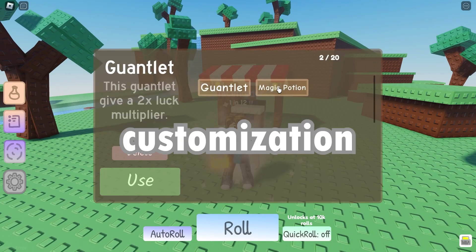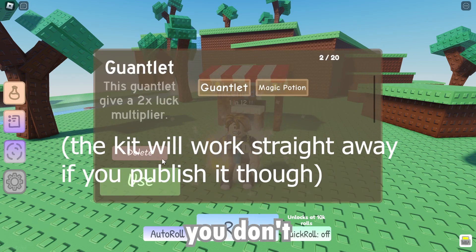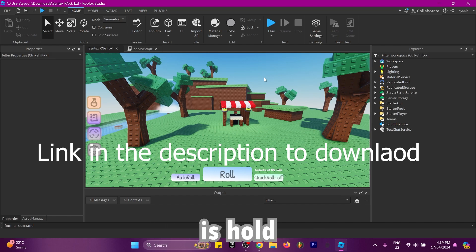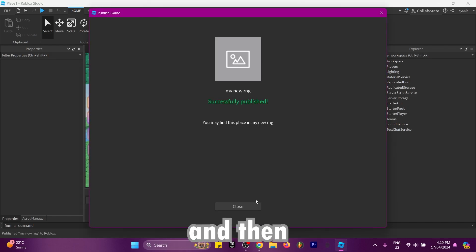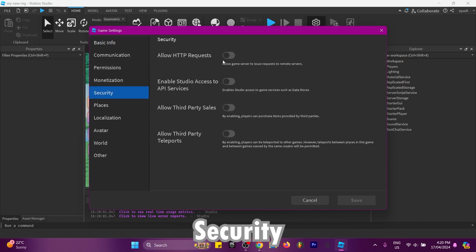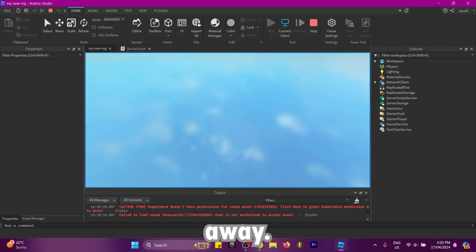I'm going to be splitting the customization into steps and you can see each step in the chapters of this video. Make sure you don't miss a step otherwise the kit might not work for you. For the first one, all you have to do is hold down alt and press P, then press create. Once your game is created, click on game settings, security, and then enable studio access to API services. This will make it so once you load up the game in Roblox Studio it will work straight away.